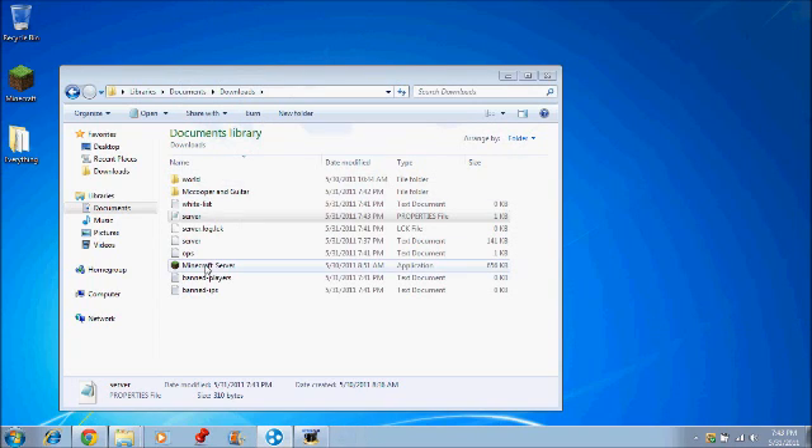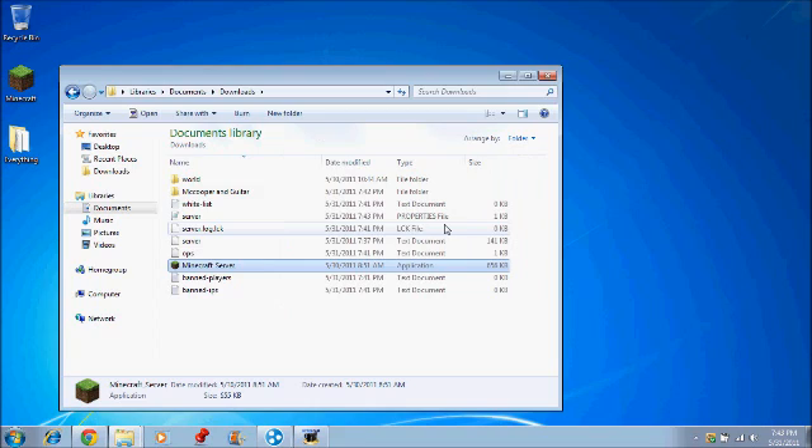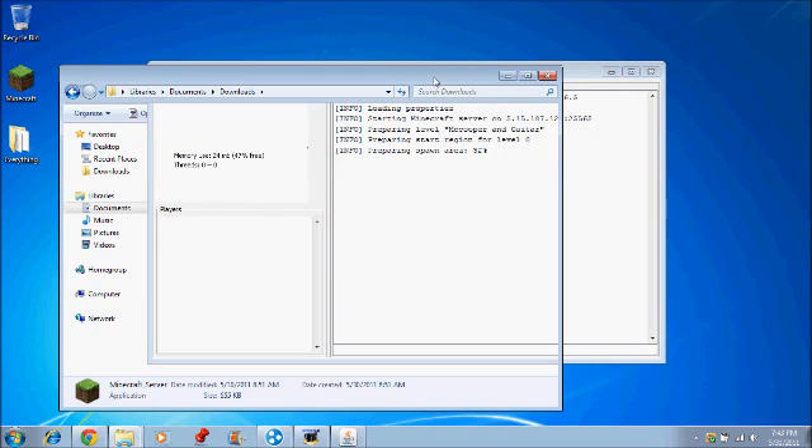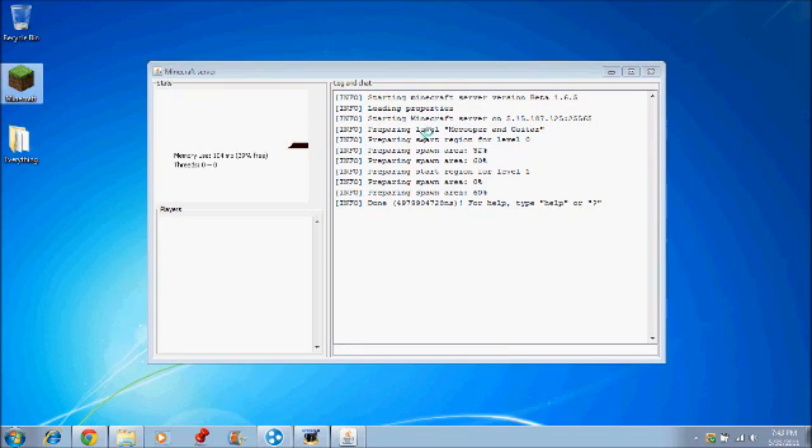Now you can run the server again. Whenever you run the server, you can minimize it. When you're done playing, don't just close the window — type S-T-O-P, stop, and then press enter. It should work, and if it doesn't, ask me in the comments below.